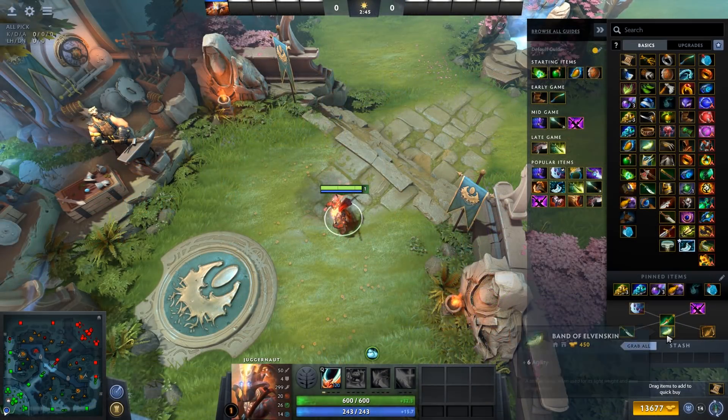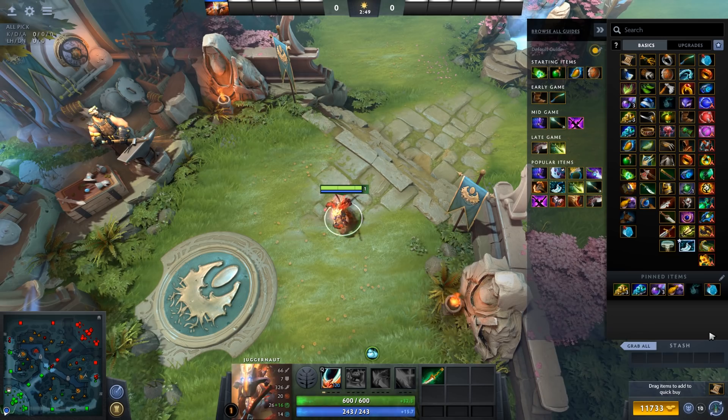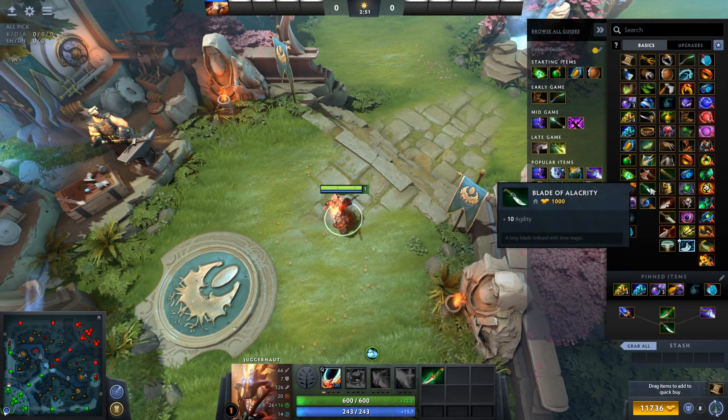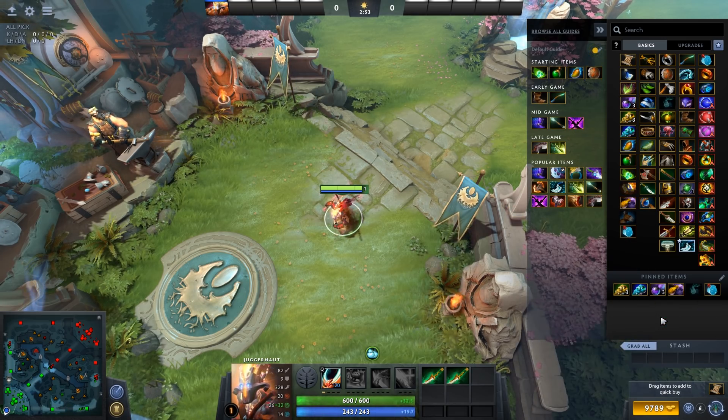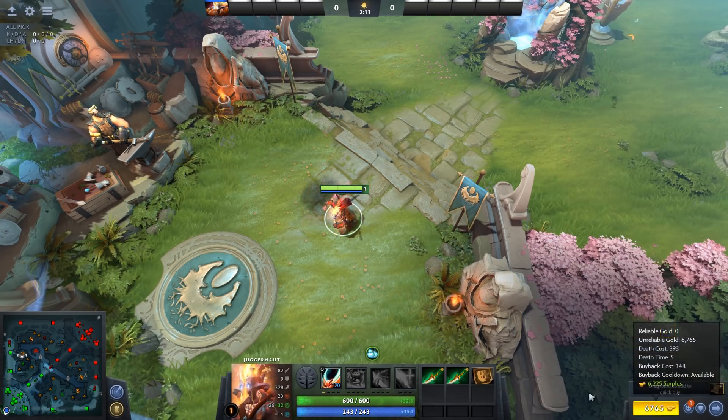When purchasing items, you can purchase the basic items individually, purchase the upgraded parts, or just purchase the full item if you have all that gold ready. The shop will do it automatically for you. To combine an item, all of the parts have to either be on your hero or all on a courier.